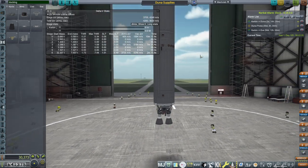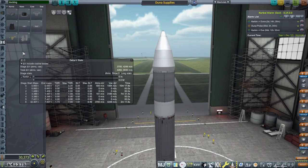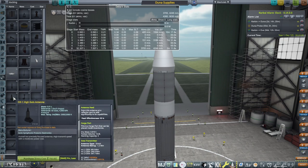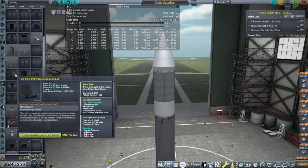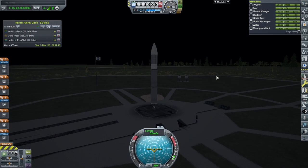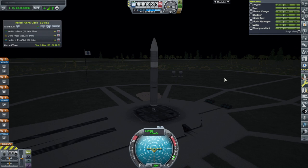This is just a bunch of supplies — we'll see how it works. We haven't gotten the normal ore scanner; there are things in the science section that maybe pretend to scan for ore but I'm not sure I trust them — that's for a different time. There's boil-off, so it would be wise to launch right now even though it's dark.